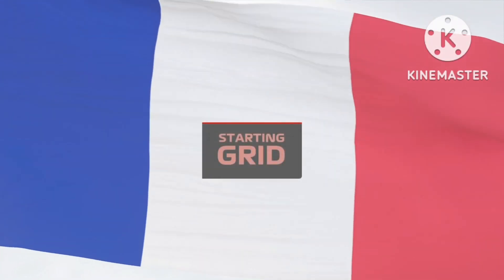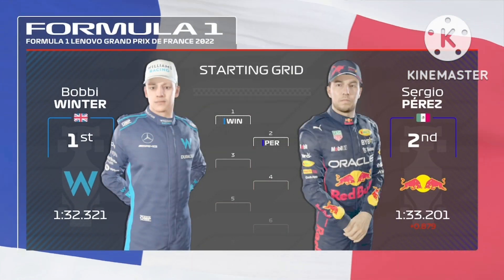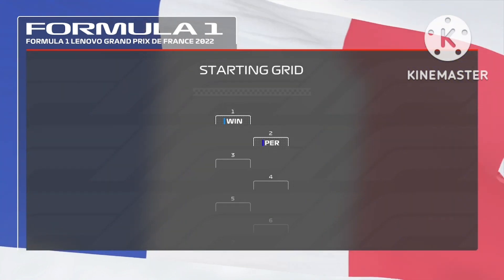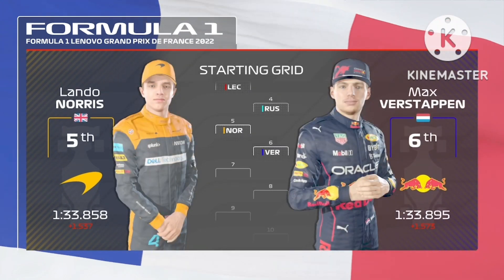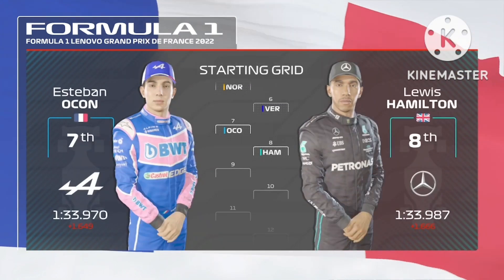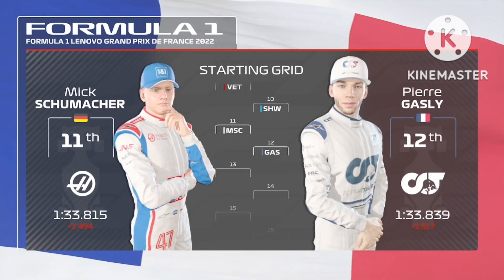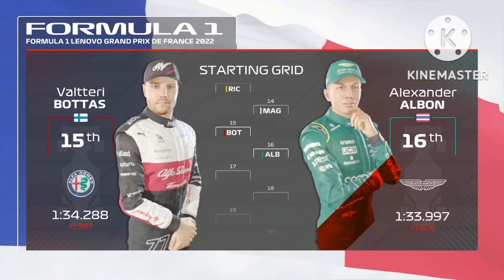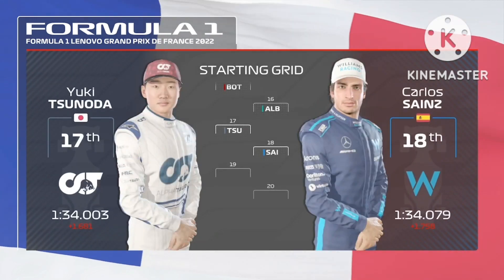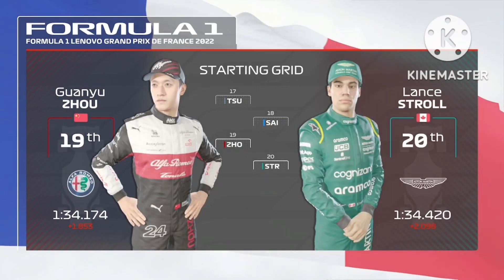Let's run you through the driver grid order for today's exciting race. The engineer lines up on pole position, edging out Sergio Perez who lines up P2. Looking down the rest of the grid, we have Leclerc, Russell, Lando Norris, and Verstappen. Ocon, Hamilton, Vettel, and Robert Schwarzman. Mick Schumacher, Gasly, Daniel Ricciardo, and Magnussen. Bottas, Albon, Yuki Tsunoda, and Carlos Sainz.